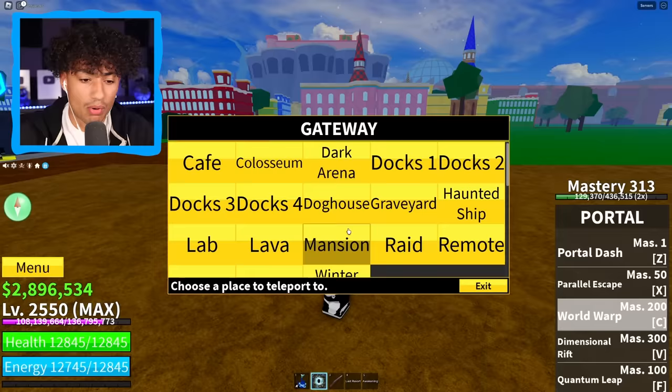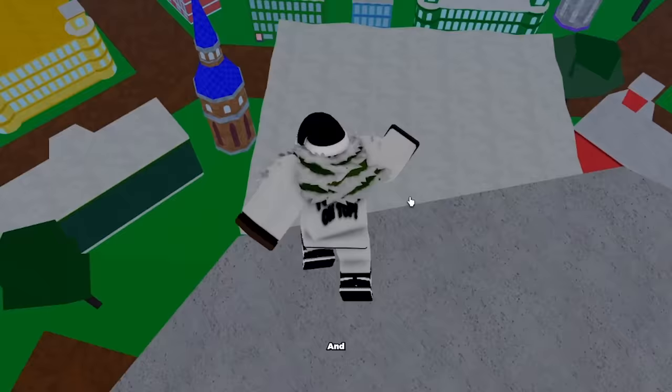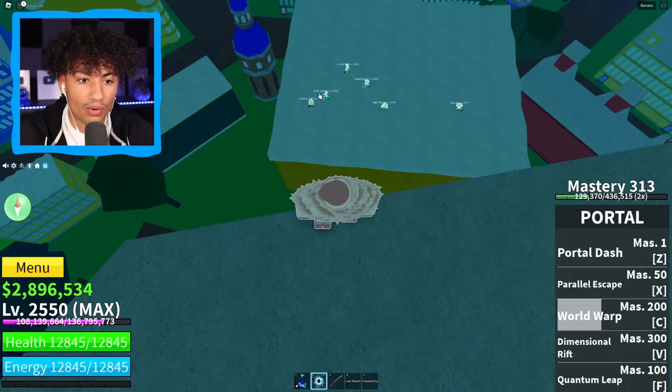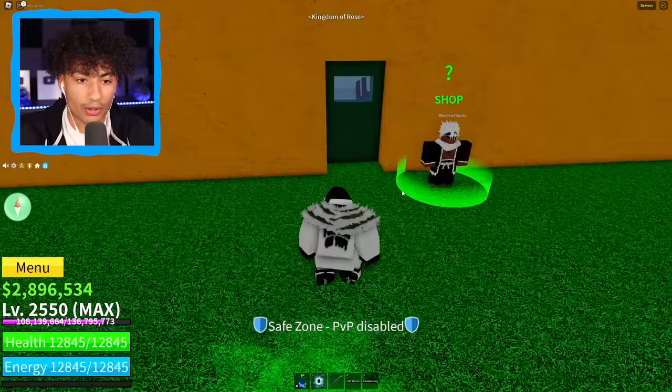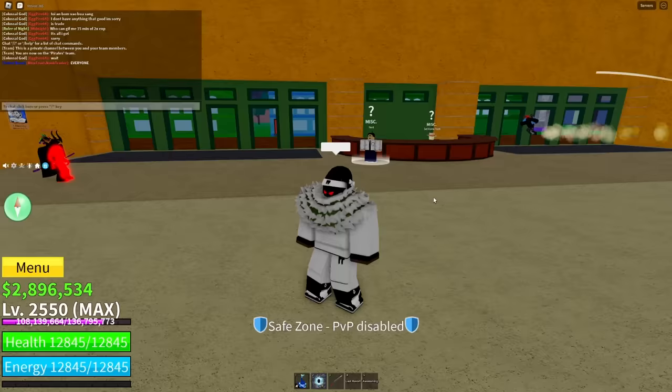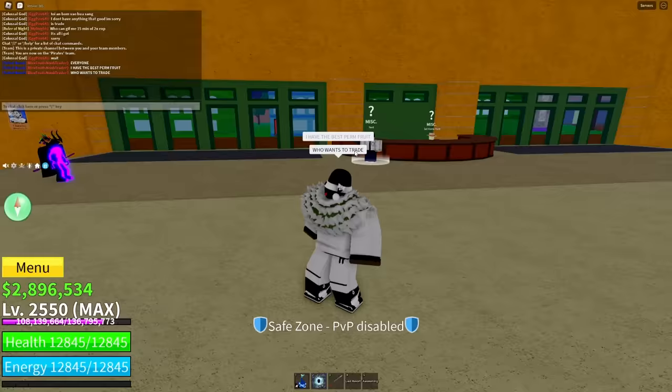Oh wait — why am I running? I got portal fruit. Let me go ahead and portal to mansion. Perfect, we're already here. And is there anybody here? Oh my gosh, the entire lobby's in there — one, two, three, four, five, six. We got six people already chilling there. This should be easy because I heard this is the easiest fruit to trade. I'm guessing a lot of people are gonna want this fruit. Everyone, I have the best perm fruit — who wants to trade?